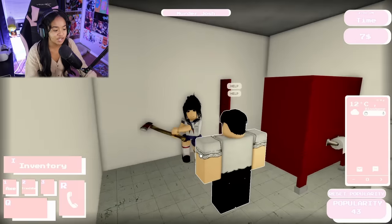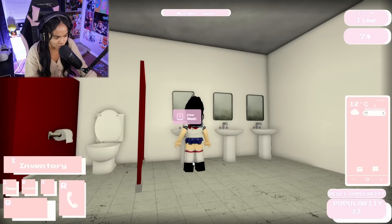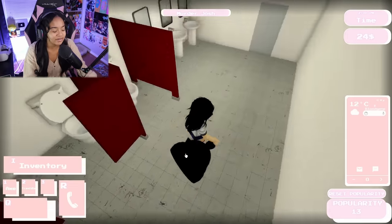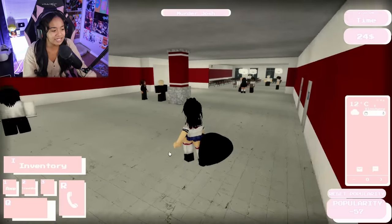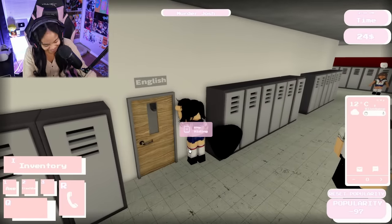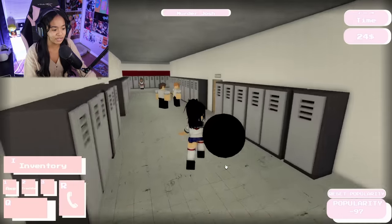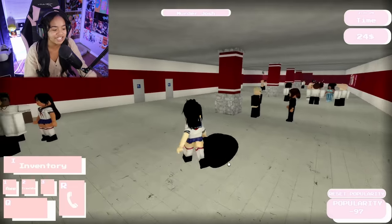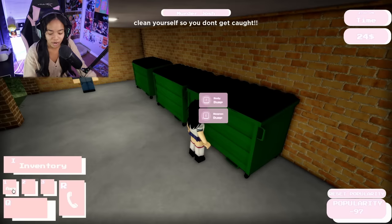A few minutes later — all right, we're doing it the same exact way. In a bathroom with him — equip — boom! Get this work, get the axe to the face! Oh okay, hide the body of Josh — it didn't say this last time! Can we wash it off our clothes? No we cannot. Search — okay, I did get money from him. I have to change my clothes. People are seeing me! I gotta get to my locker! Hide — this is me hiding, y'all. Change clothes. I now have negative 97 popularity.